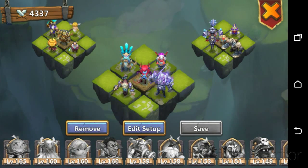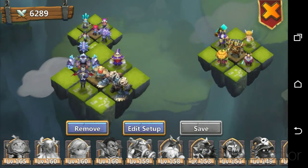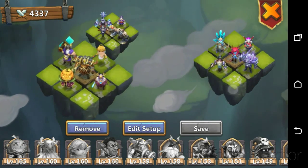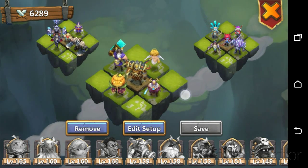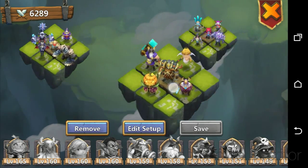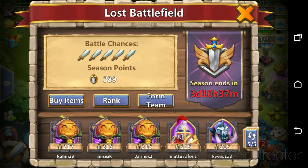The way I set up my teams: I basically have a medium team, a super team, and a crappy team. The idea is I send my medium team in first, then my super team, then my crappy team last. All being well, my medium team and super team should have beaten the other guys by the time my crappy team gets in. I basically always go for the guys on the left.